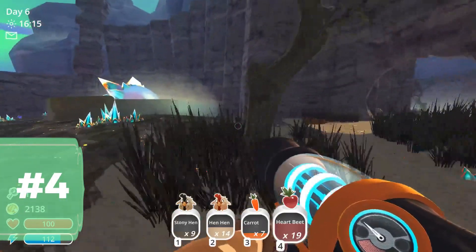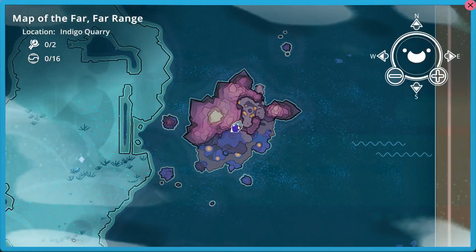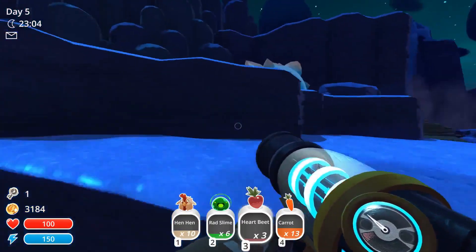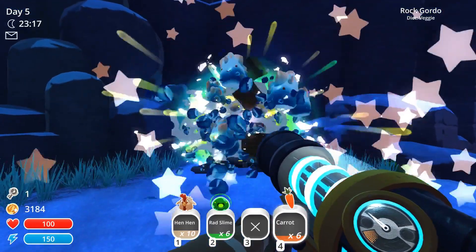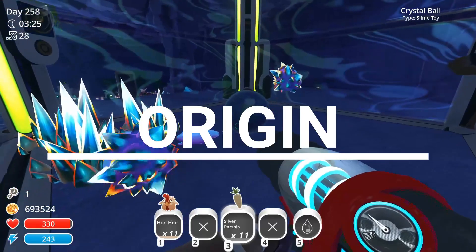The Crystal Gordo can be located in a separate island within the Indigo Quarry. By bursting the Rock Gordo, you can easily unlock the island where the Crystal Gordo is located.